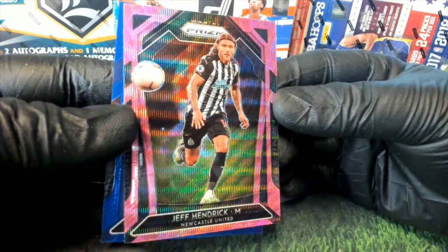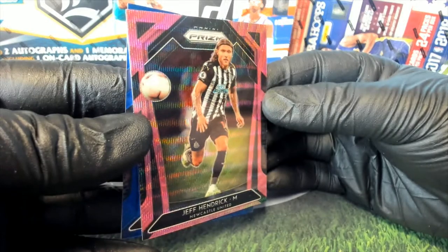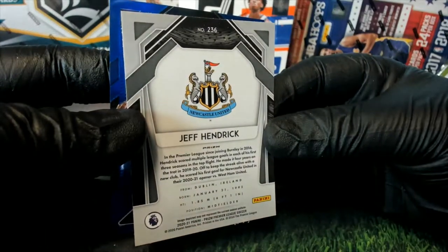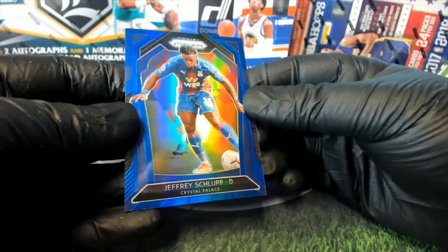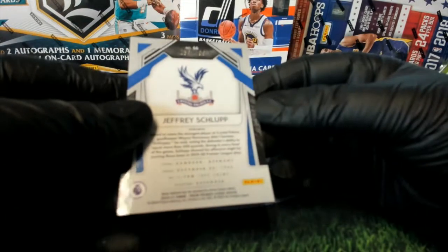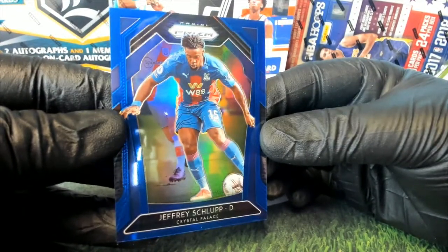We got the Wave card. All right. Jeff Hendrick. Newcastle. Newcastle United. And then we got one here — Crystal Palace Blue, 159 of 199. Here's the stuff.